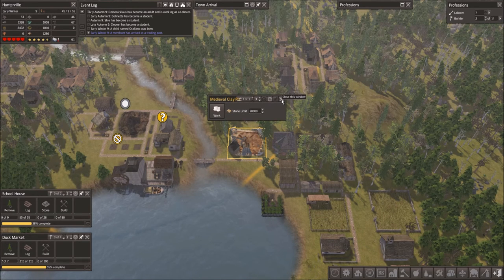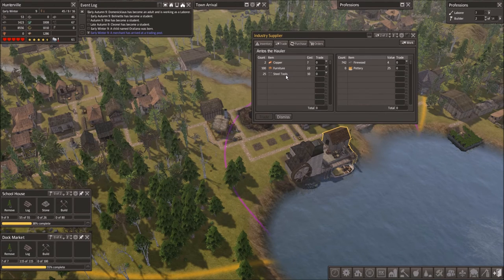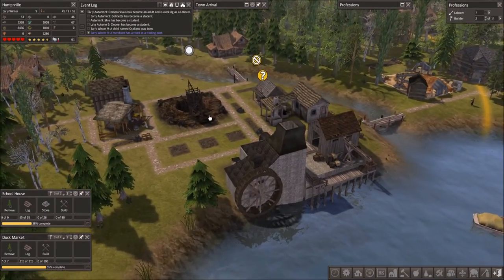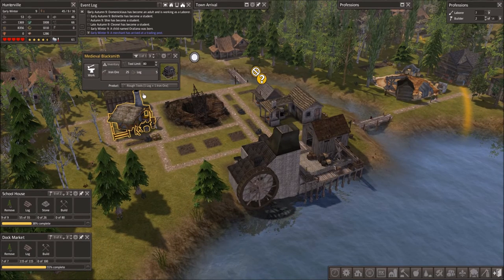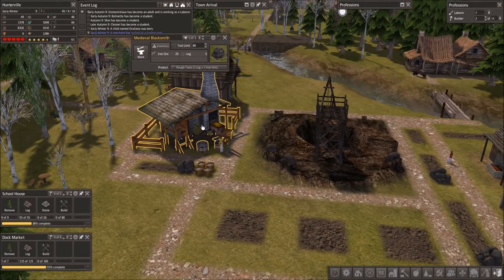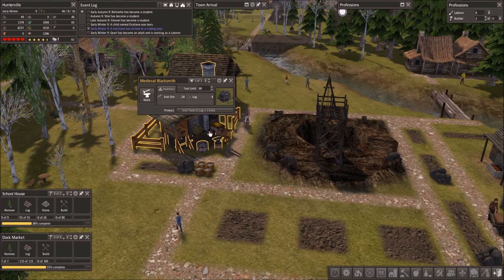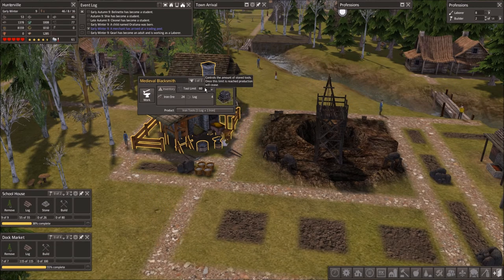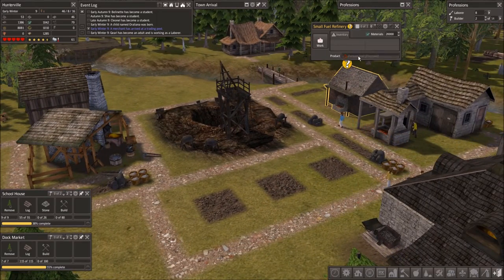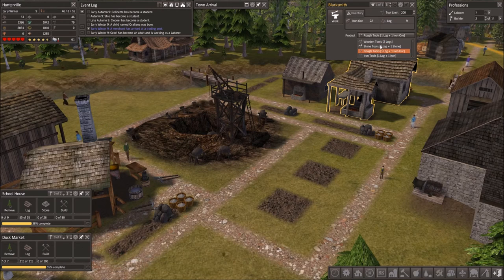We'll just keep the one guy working in the clay pit for now. There's this little tool node thing going on right here with a couple of different blacksmiths. I really like this model - it's so medieval. Let's change him to making actual iron tools, because they'll actually last longer. Plus, let's increase this limit to 200. That means we need to get some furnace fuel going - we'll make it out of firewood. And this guy also to regular iron tools.